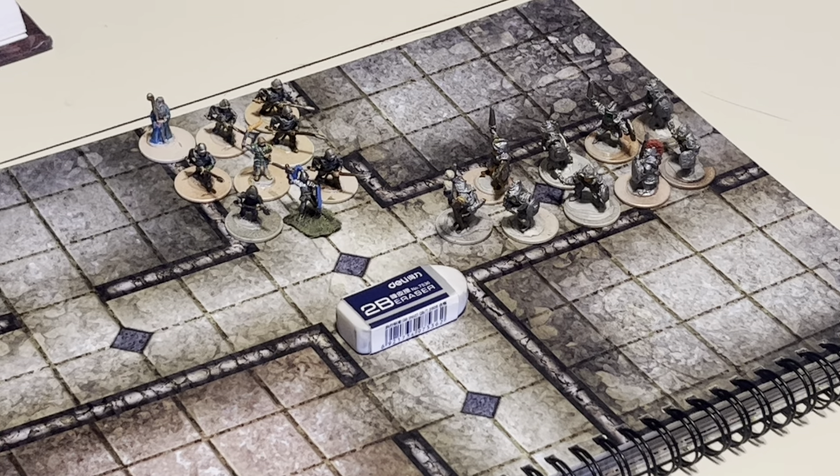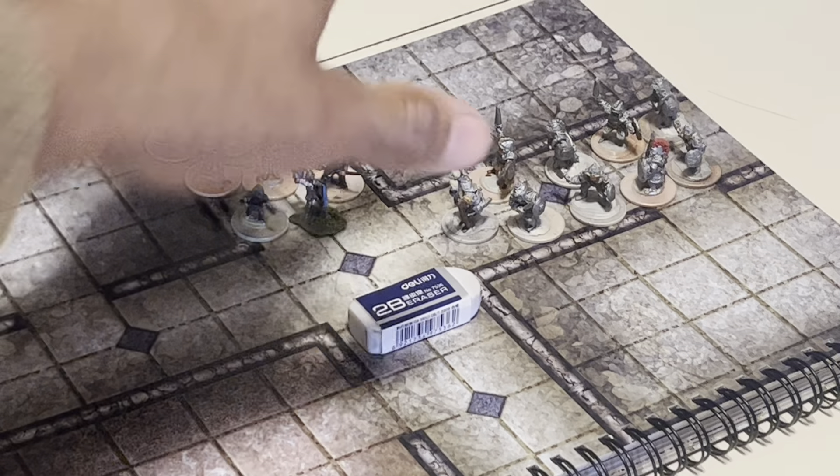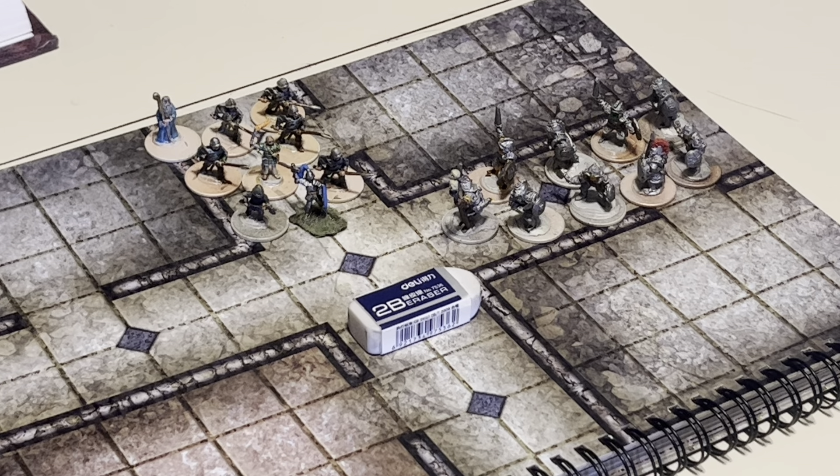Let's go ahead and get into our initiative rolls. The translucent dice here will represent the monsters — they've rolled a six, and the party has rolled a four. So let's get into the first round. Just a little rules clarification: this combat will be man-to-man fantastic combat. The only characters with hit points are the player characters — the fighter and magic user. Everyone else will be killed instantly upon taking a single hit.